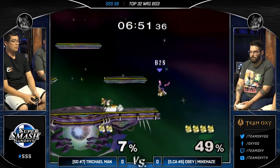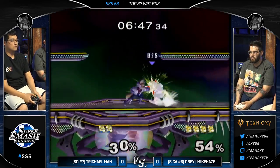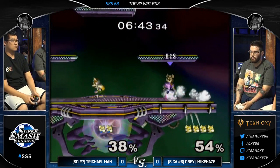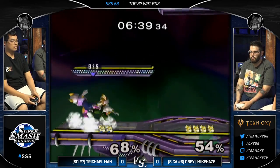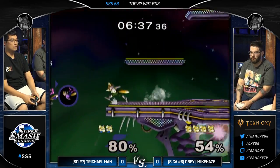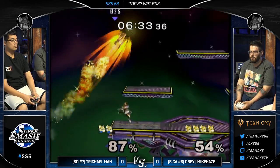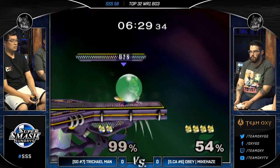Mike's teleported across stage. Hits with the shine. Mike turning up the heat a little bit more. Nice dash dance grab, able to make his way around that nair. He's going to go for edge but he realizes he's not quite fast enough, and rather than taking the hit, he backs off and gives Tricleman the corner.